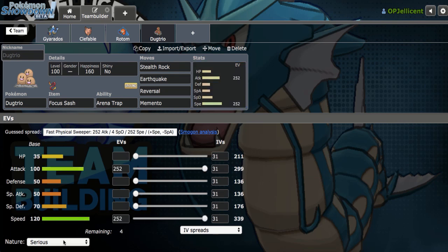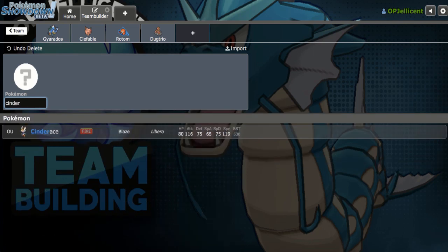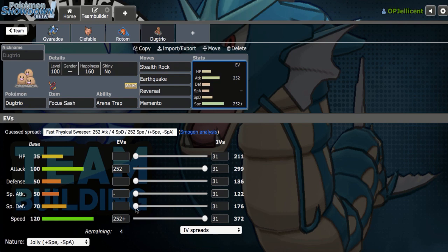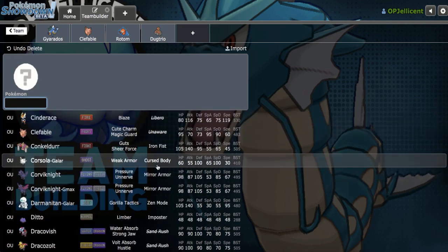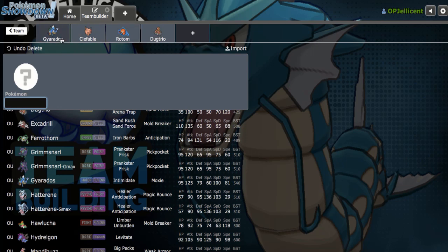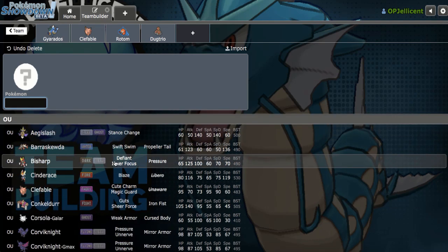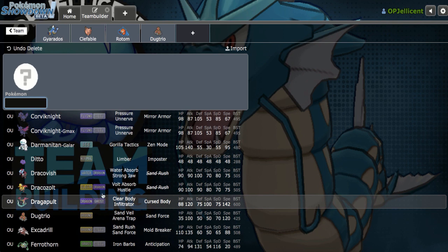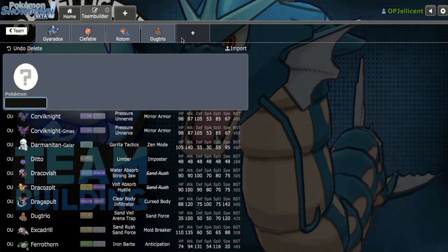Let's run Arena Trap with Focus Sash, max attack, max speed Jolly. Normally I'd run Adamant, but because Cinderace is in the tier you definitely want to outspeed that. The team is also destroyed by Dragapult and opposing Gyarados, so Ditto is looking very good. I don't know when I last ran Ditto, but I feel like this team needs it — I'll just lose to every Dragapult and opposing Gyarados if I don't have it.